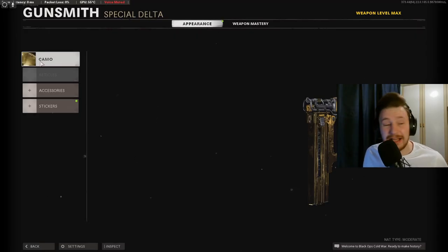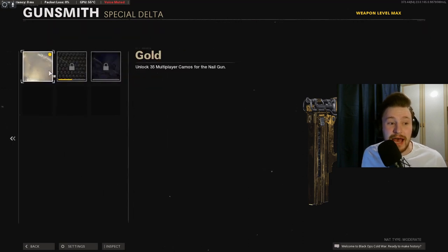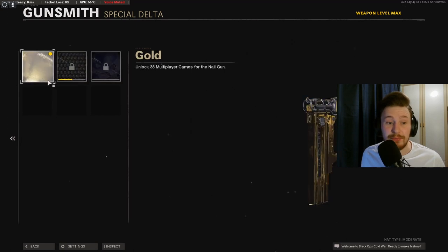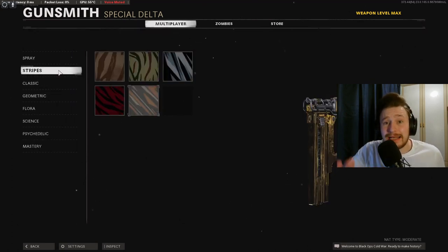Jumping into it here, you can see that I actually already have the gold camo on here in the masteries category. I haven't got diamonds yet — I need to get another special weapon diamond in order to get that — but gold is unlocked and I'm going to go through the challenges. So in order to get the first challenge which is Spray, you're going to need 300 elims in total.